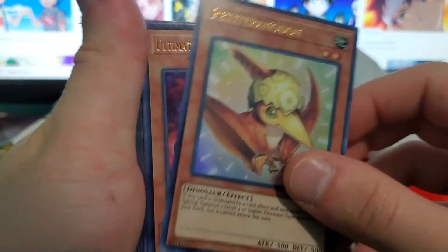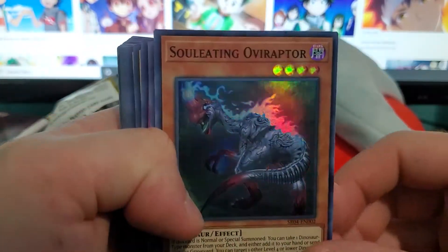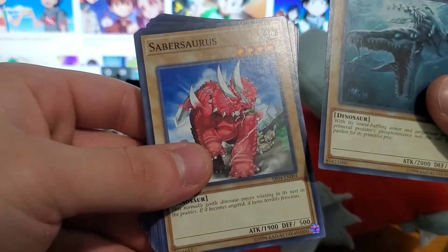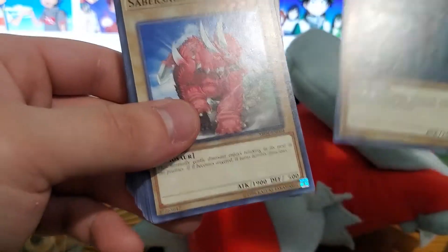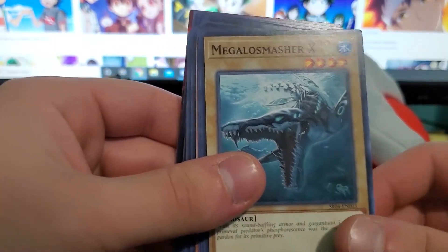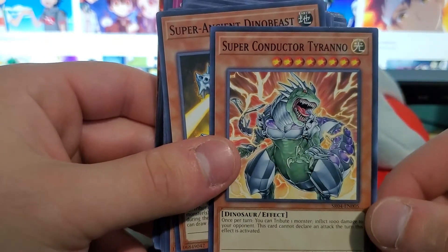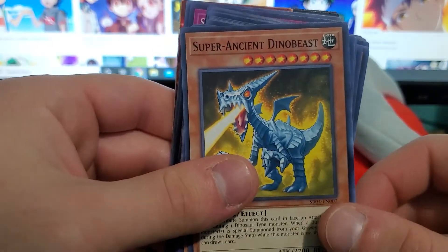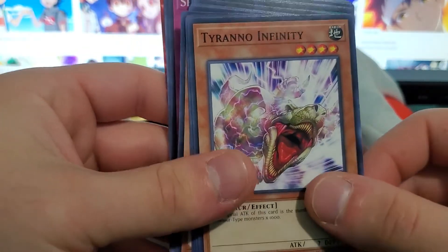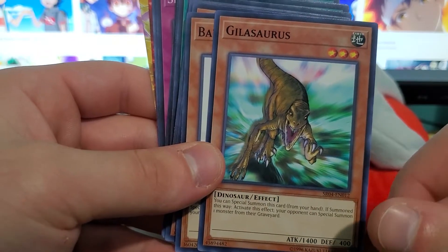Petit Terradon — that's a nice card — Ultimate Conductor Tyrano, a broken dinosaur boss monster, Soul-Eating Over-Raptor — I've been looking for another — Lost World, I've also needed one of those, Survival's End, Megalo Smasher X. You're supposed to get two in this structure deck, maybe it's somewhere else. Sabrosaurus — there it is — another Saber. Superconductor Tyrano, the original boss monster of this structure deck before it was reloaded, as they say. Super Ancient Dino Beast, Ultimate Tyrano.